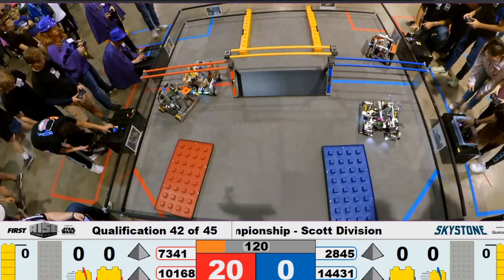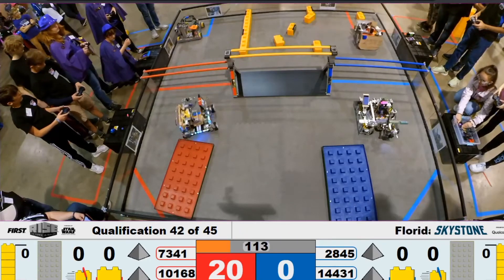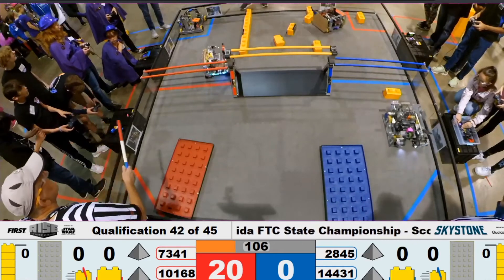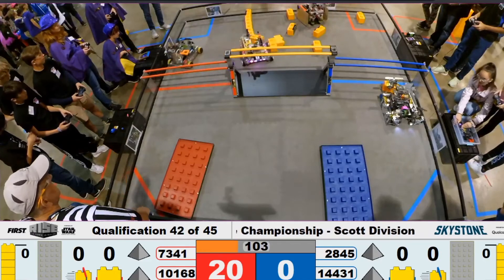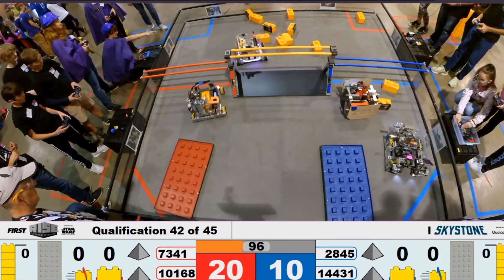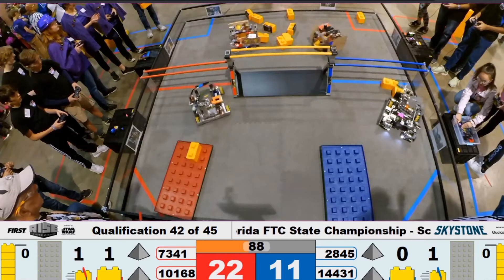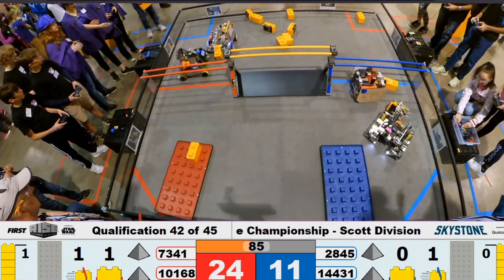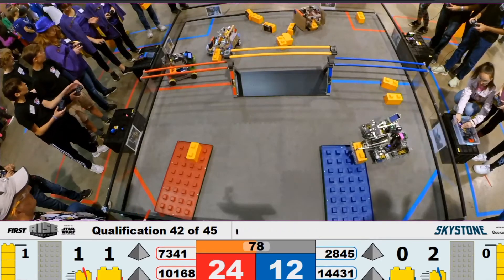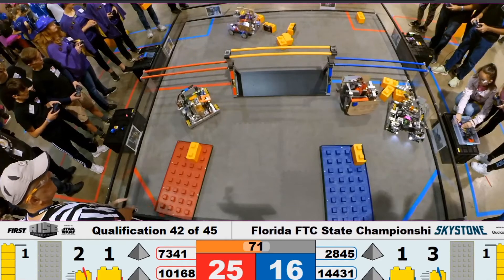Three, two, one — spring into action! 2845 quickly going for a stone to bring over to the building zone. There's a red alliance robot in the blue depot, which is a penalty. 2845 going for another stone; 14431 doesn't quite get the stone for stacking. 10168 is going for the first stone of the match on the red alliance foundation. Blue alliance still trying to line up to get a stone, and they do — let's see how it places on the foundation, right in the corner there. Meanwhile on the red alliance, another stone is coming into the building zone.